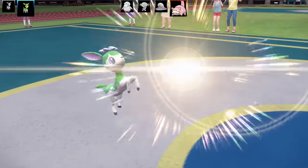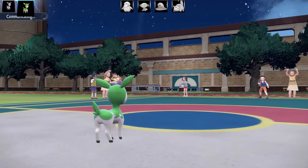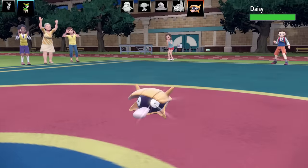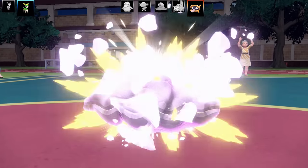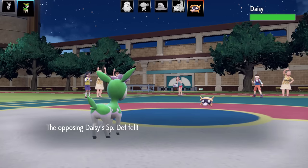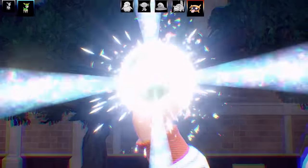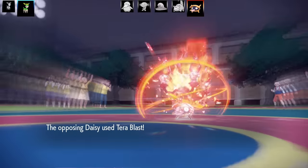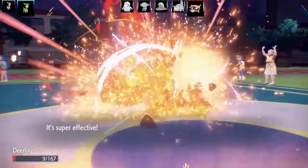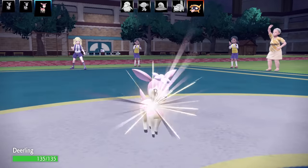Next Pokemon is 'Pokey Pickle' the Slowpoke — I guess it uses its tail to poke pickles or something — and it gets absolutely decimated by Solar Beam. Next is 'Daisy the Shellder' and unfortunately the sun runs out. The Shellder goes for Shell Smash, so now it'll outspeed me. They're probably running Focus Sash. It's got Tera Fire — like a little roasted clam. Tera Blast is going to be a threatening move and Deerling gets destroyed.